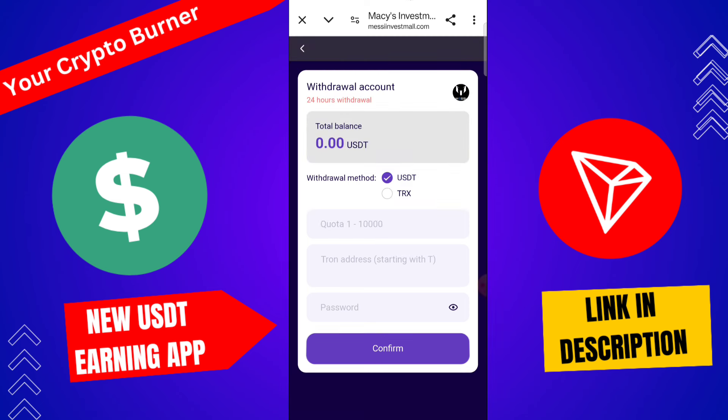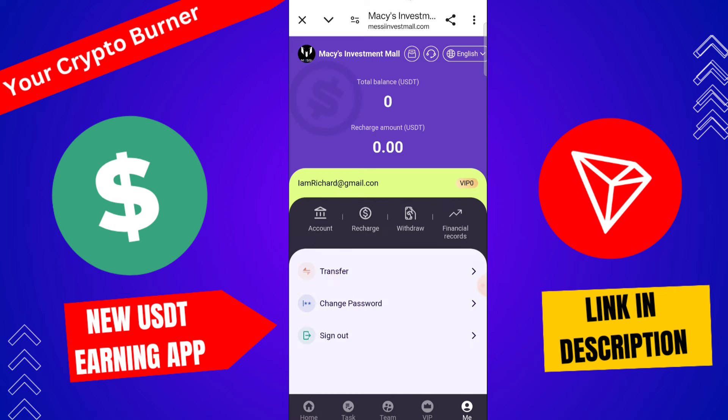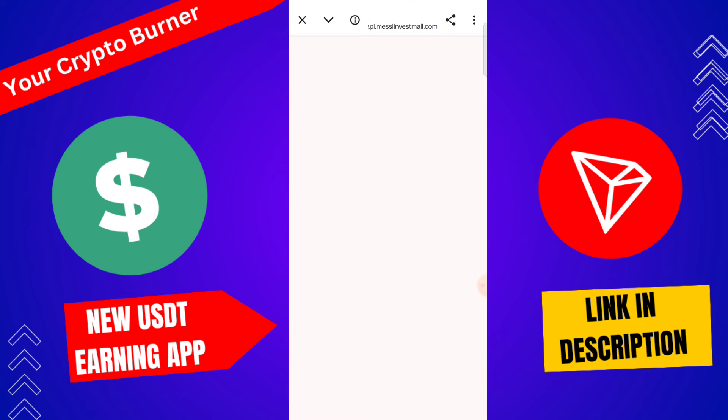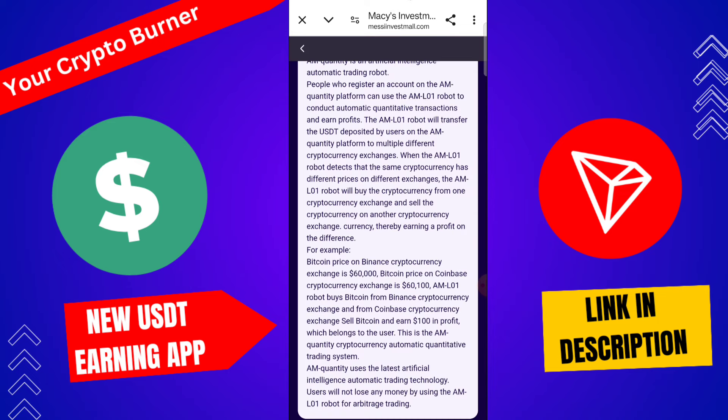Go to the withdrawal section and add your USDT TRC20 address. You can withdraw your amount in TRX or USDT — just tap the amount, enter your TRC20 address and passcode, then click confirm. Your withdrawal is successfully completed on this platform. If you are interested, you can also download their application, and here you can check the company profile with all the details.